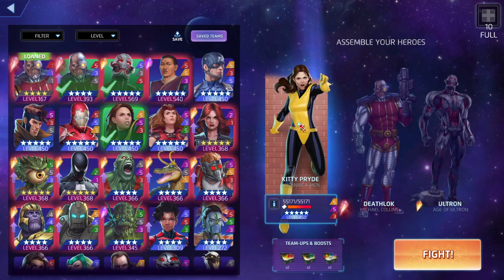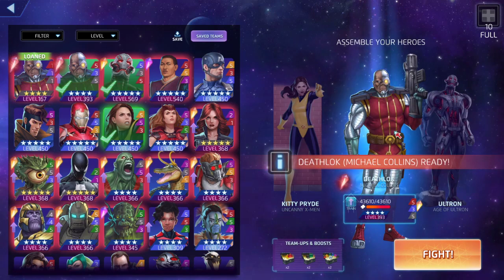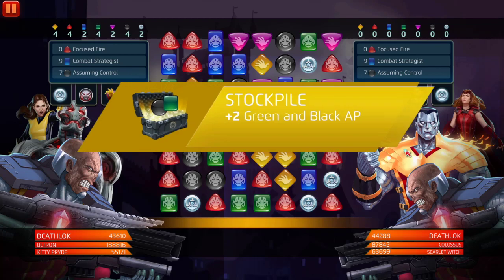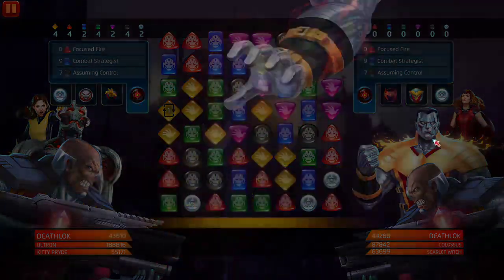Keep Ultron at 535. Kitty Pride at 553 — you can put her at 535 or 355, whatever you want. Her yellow does heal, I got ahead of myself there. We're going to be matching blue and red, using black to throw out that seven-tile count mechanic — Death Lock style like Shang-Chi — increasing his match damage. We're going up against Scarlet Witch and Colossus.